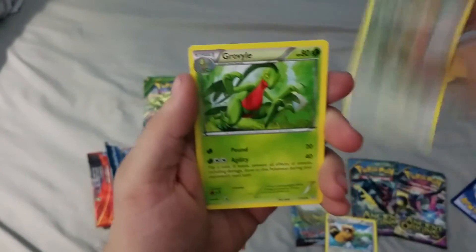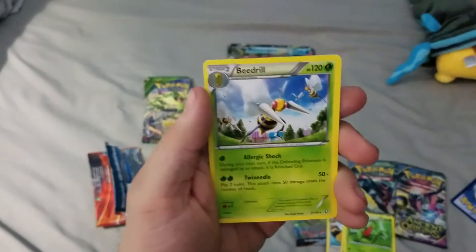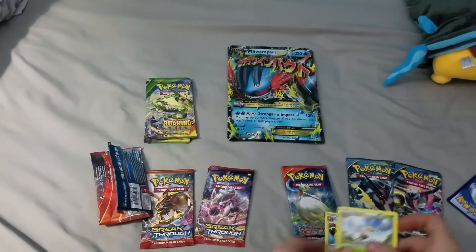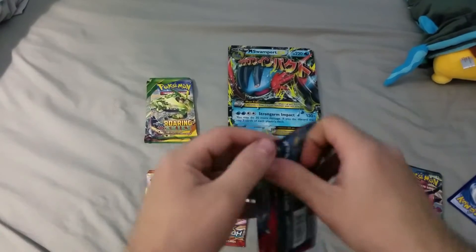The barrel, Bidoof, got the whole evolution tree, Grotle, a Reverse Tentacruel Rare, and a Beedrill Regular Rare. Not a very good start — I'm sure things can pick up.